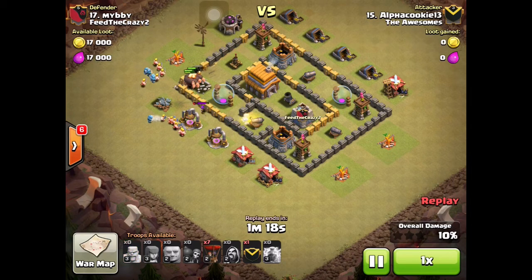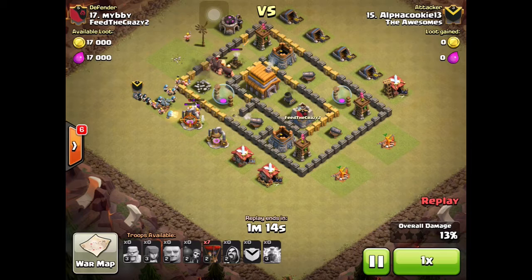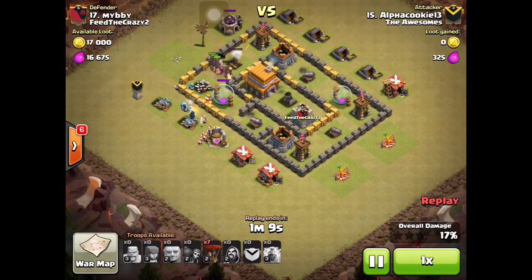Then I put down my wizards and my barbarians, then I put down my clan castle troops — I had five wizards in there, so they were a lot of help. I waited until my giant took out that air defense.